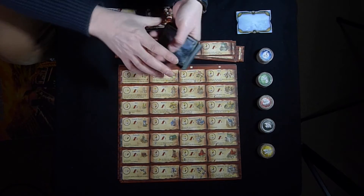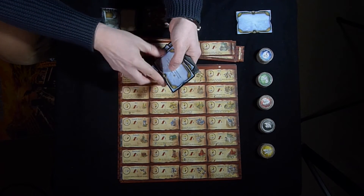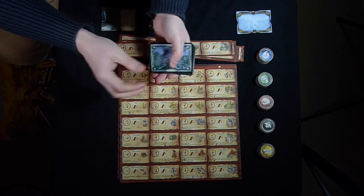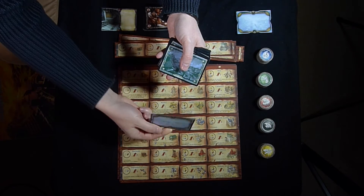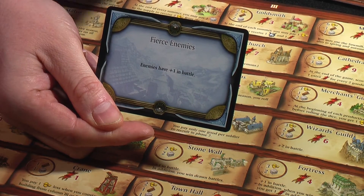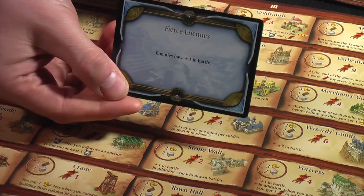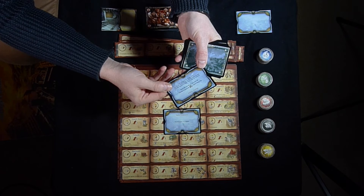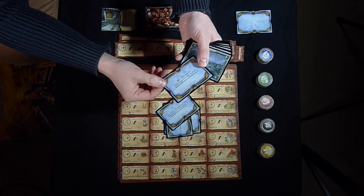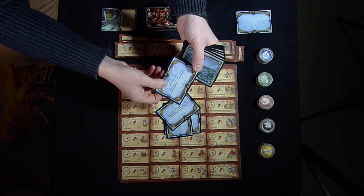Then we have the destiny cards. You shuffle these at the beginning of the game, and at the start of each year you flip over the top one and read it aloud. For example, one says 'Fierce Enemies — enemies have plus one in battle,' and these are in effect for the whole year. Another says 'The king sends two soldiers as reinforcements — do not roll the die for the king.' Another says that at the beginning of each productive season, roll one die, and on a result of four or more each player receives one stone. Some are good, some are not so good, but they add another layer of strategy to cope with.